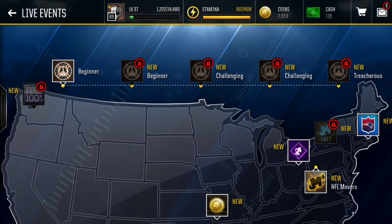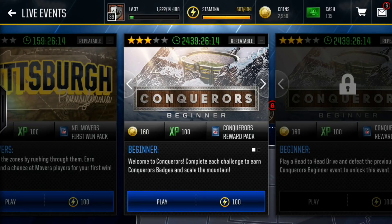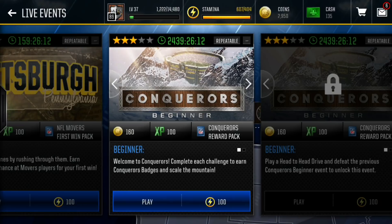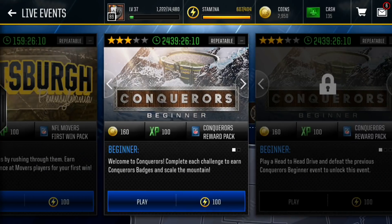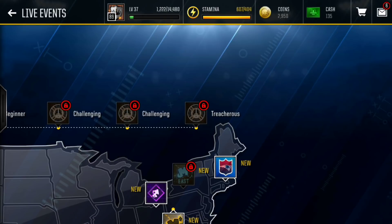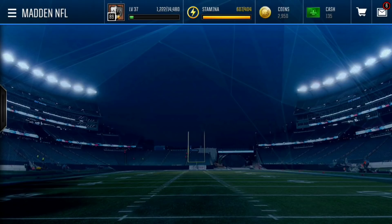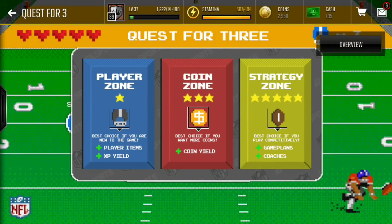Obviously it's gonna be super hard unless you spend money on stamina, which you probably will, because EA made them all 100 stamina and there's a ton for each one — it's pretty frustrating. I haven't even started yet but I do have 600 stamina so I'll be able to do a couple of these. First, let's get into the Quest for 3 player pack and hopefully we can pull something good.